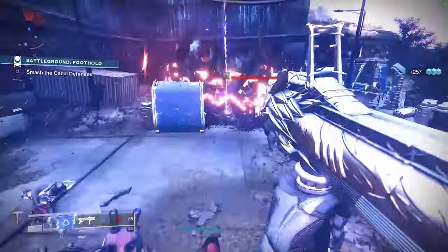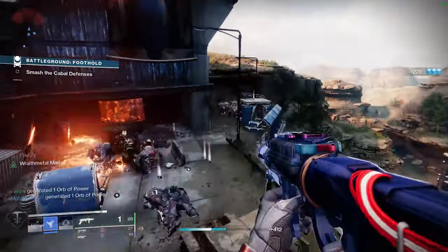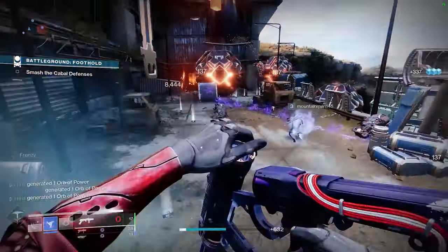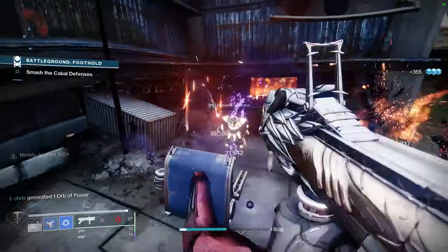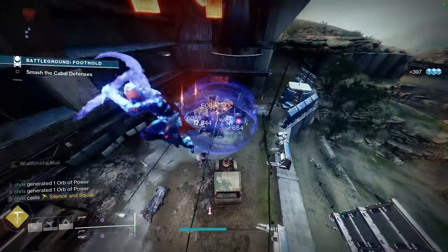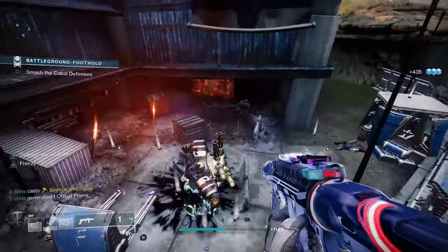For Titans, Doomfang Pauldrons with Middle Tree Sentinel melee could be a fun build which could also spawn Warmind cells with Warmind's Decree. Ashenway could be interesting as well — you could slot in the mod that allows solar splash damage to create Warmind cells and Warmind's Decree to have options to create cells. Armamentarium with a void subclass for an additional void grenade could be a great option as well. There are obviously many other neutral game Titan exotics worth using such as Synthocepts and Dunemarchers, but all of these would be some of my go-tos.